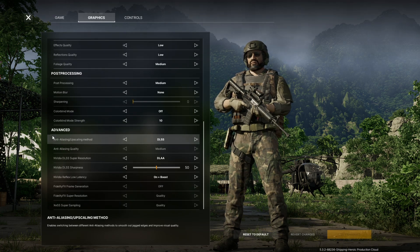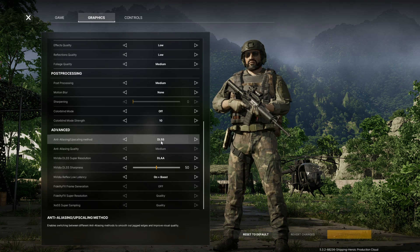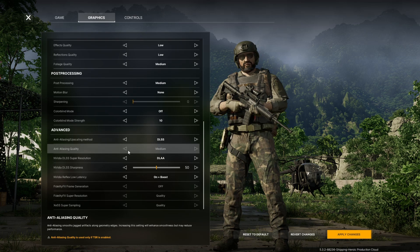Now down in the advanced settings, these are the main ones that will help people with NVIDIA graphics cards, especially those on 30 series or even 20 series cards. AI upscaling should be set to DLSS. FSR right now has a problem where it keeps crashing — it does give really good frame rates but keeps crashing — so DLSS is the only way right now.